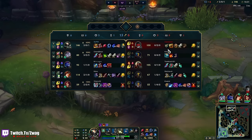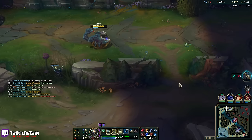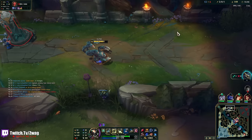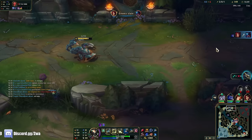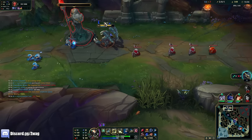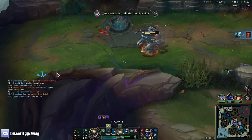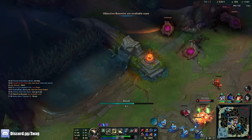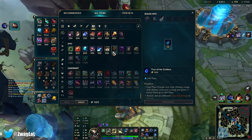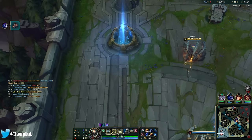It actually feels really nice. If he went a more tanky build, I think it'd be more difficult. But since he went Lethality, going AD, he's actually pretty squishy. I'm so not used to how much move speed you get when you ult someone. I don't want to kill this turret yet because he's going to lose this whole wave if I just clear this wave in between. The Fimbulwinter will get shields too, and then we go full tank after this Liandry's.